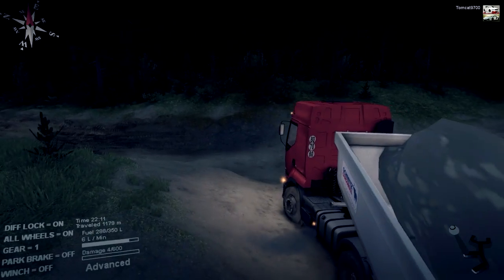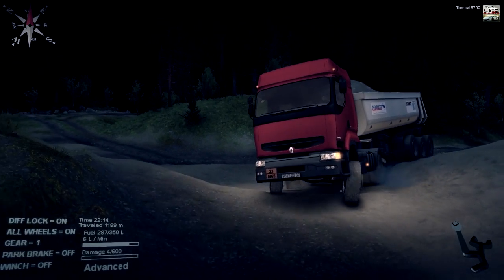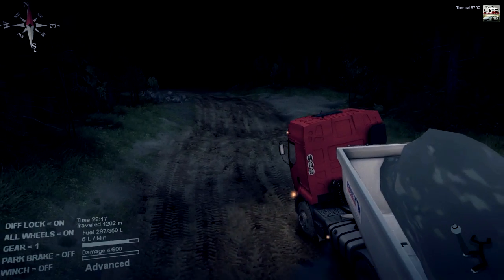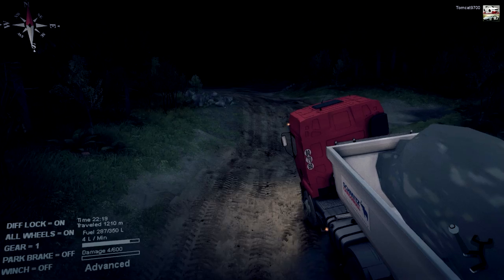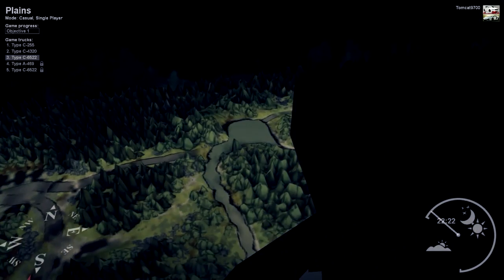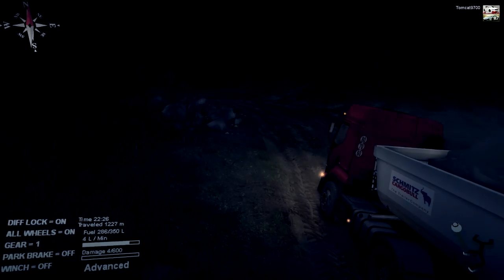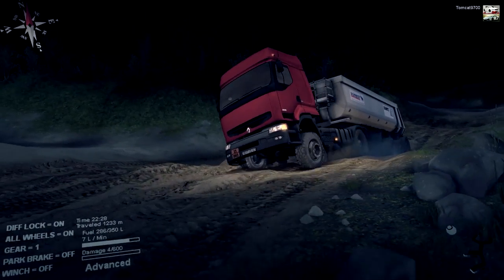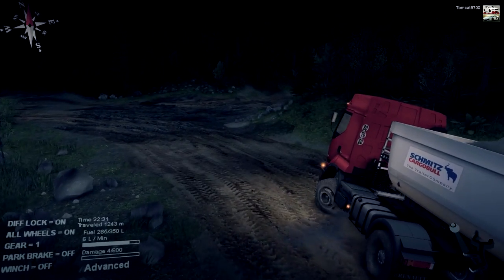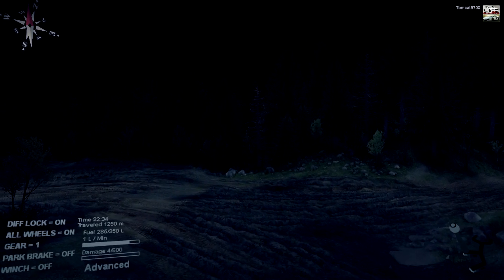I wish I had a scout vehicle with me - a scout vehicle would be brilliant for this because then I could park the truck, grab the scout vehicle, and run it up into whatever area I'm trying to look at. That's what I should have done - installed this conversion pack and then installed a scout vehicle on the side just for scouting purposes. I'm not going to use the lights because it does some weird thing with the in-game lighting - I know it's realistic but I don't like the way it messes with the in-game lighting.